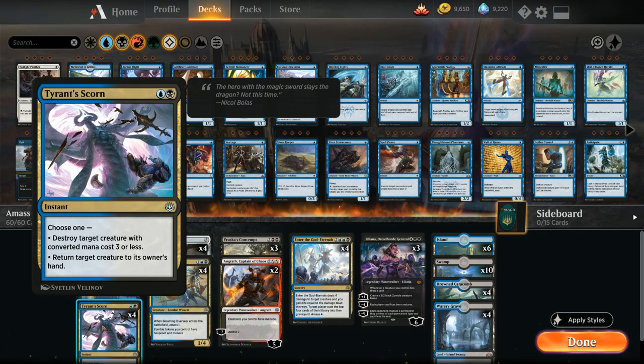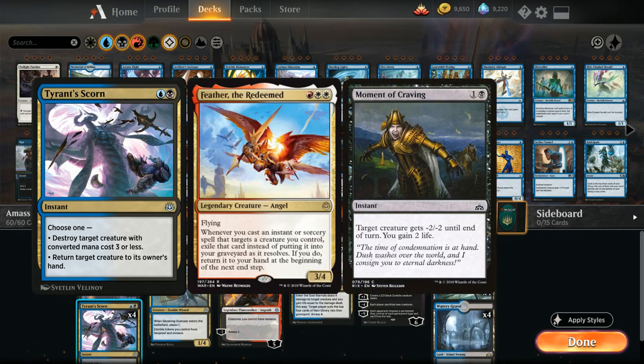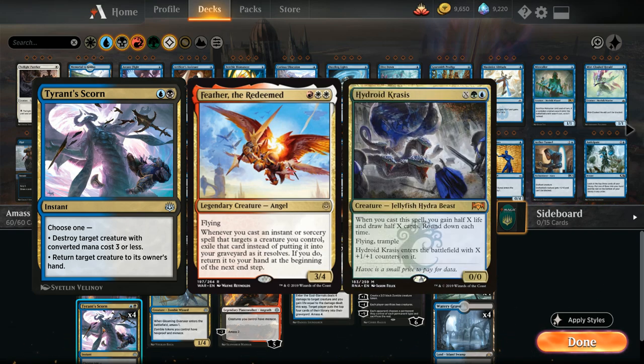We've got the full four copies of Dreadhorde Invasion as well as four copies of Tyrant's Scorn, which doubles as a removal spell but also saves our creatures. We can choose between destroying a creature with converted mana cost three or less — which hits most important cards in this format including Feather, who at four toughness survives Moment of Craving, and being legendary doesn't die to Cast Down. It can also take out Hydroid Krasis, which has converted mana cost two on the battlefield, so it hits relevant late game cards too.